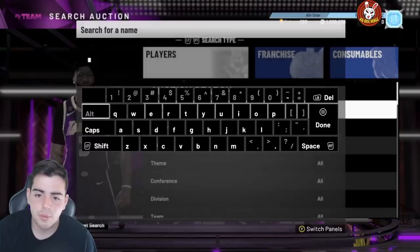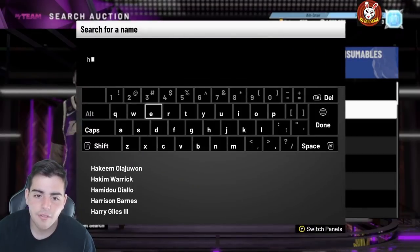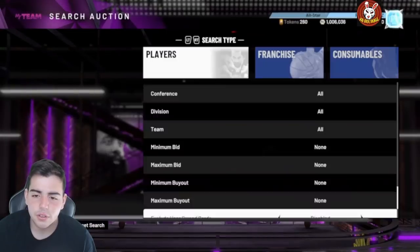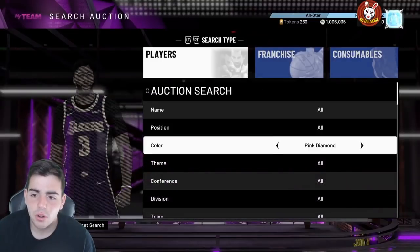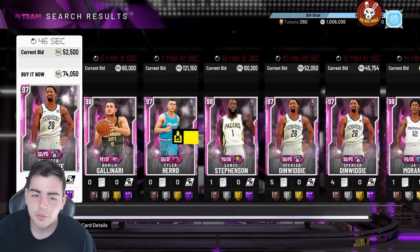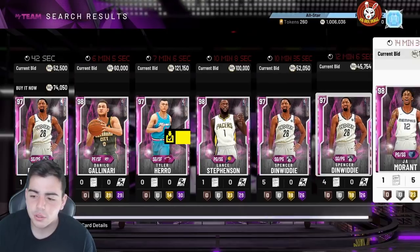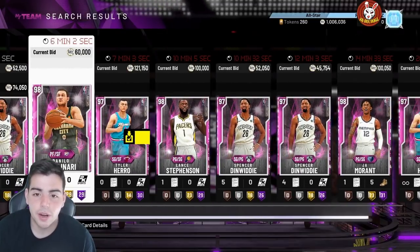Pay attention to Tyler Herro — he's not even on a buyout, I have him on my squad and he's actually really expensive. A lot of these cards don't pop up on the filter for some odd reason. If you look up their name, the filter doesn't show them, which means some people will throw them up for cheaper.